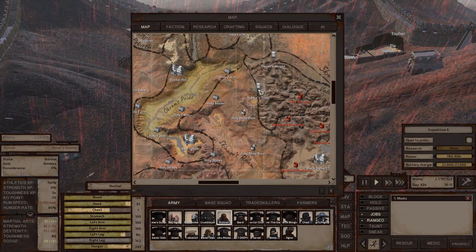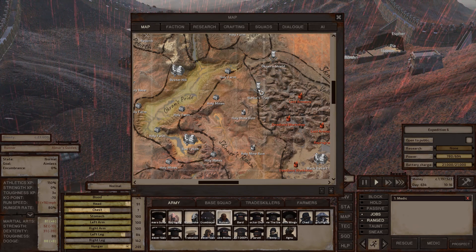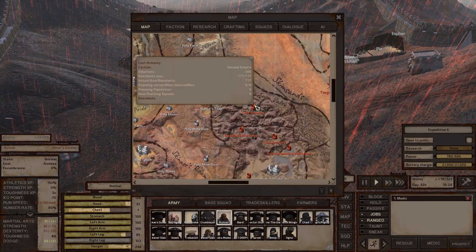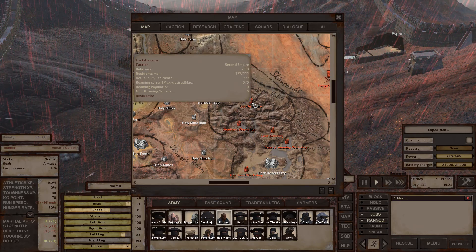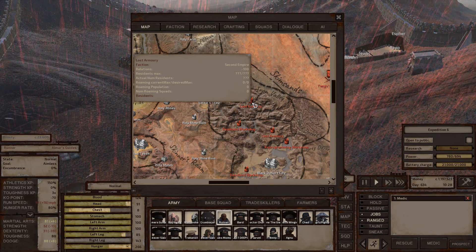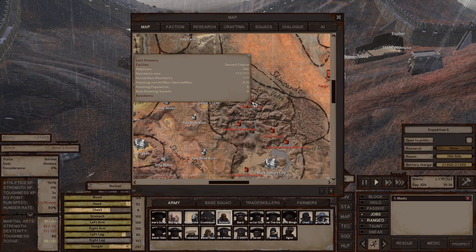There's also a Holy Nation town right next to Narco's Trap — they won't let you inside unless you go through them first or sneak by. Iron Valley has a lost armory. Lost armories have specialist and masterwork quality armor or ranged weapons, usually at least one or two edge type one to three melee weapons, and a wide variety of trade skill materials.